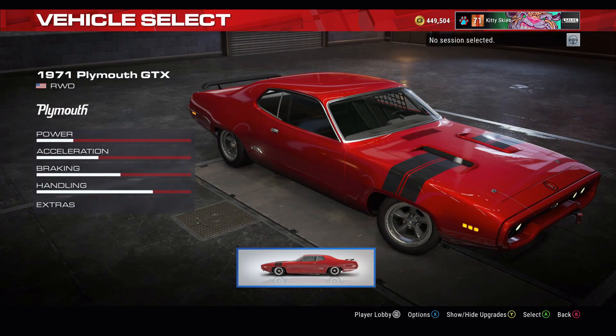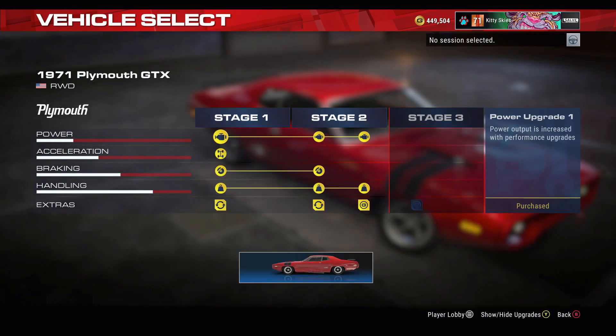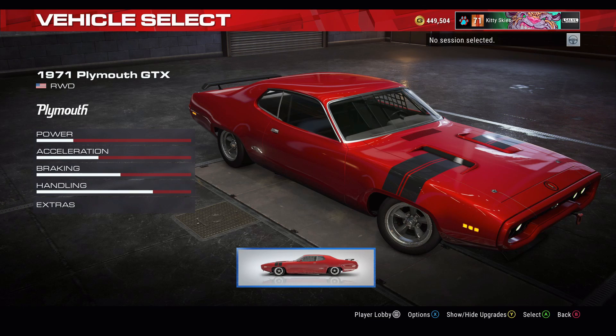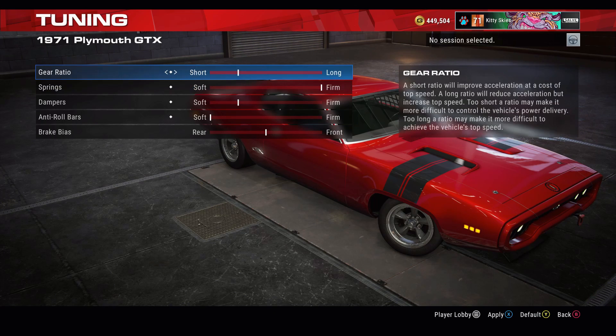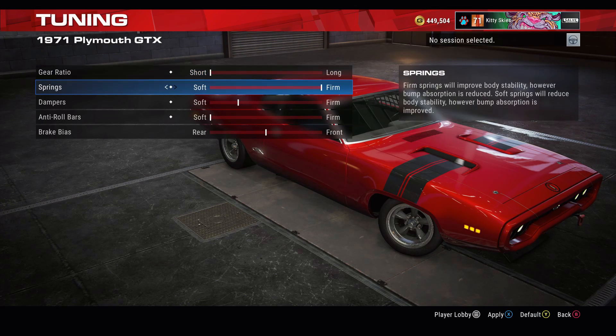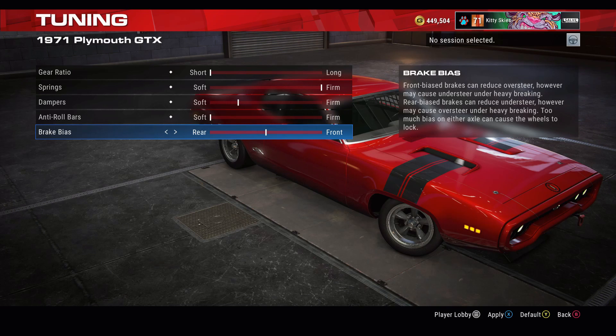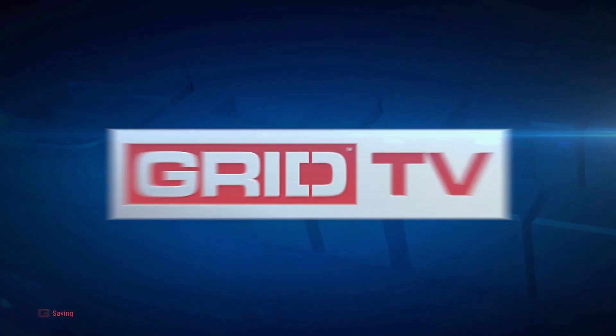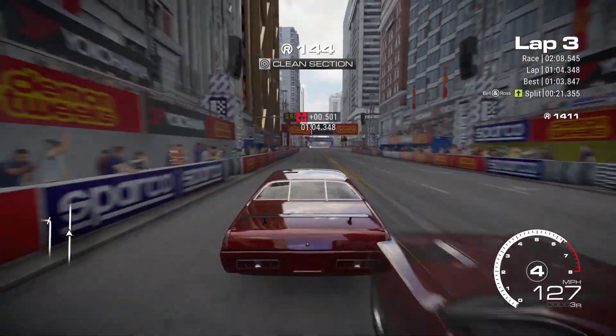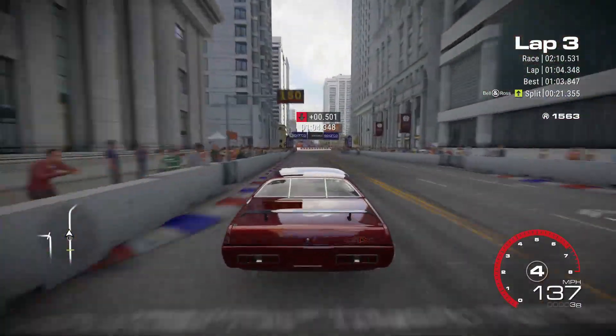Now go to the Vehicle Tuning. Also make sure you've driven 25 miles to make sure you have the full upgrades for Stage 2. I use these settings here for gear ratio. If you don't drive the 25 miles with the vehicle you won't have the upgrades — to get the 25 miles I go on Indianapolis. Here is my lap where I beat the time.